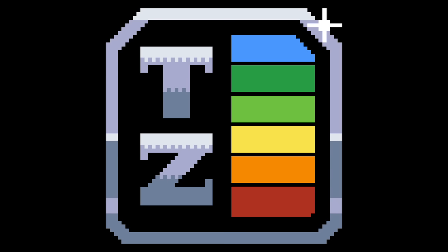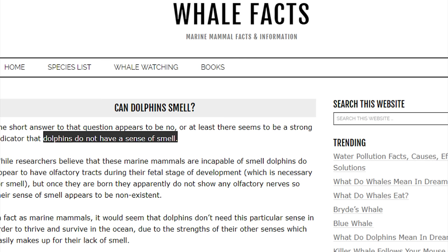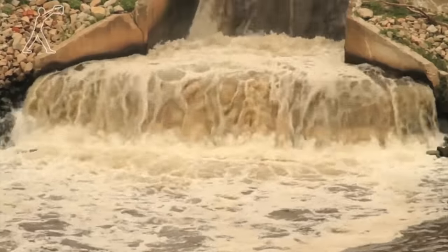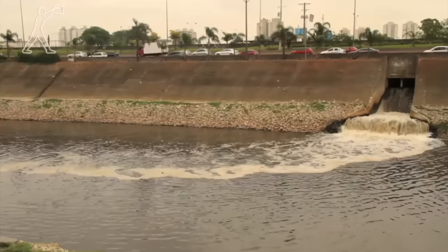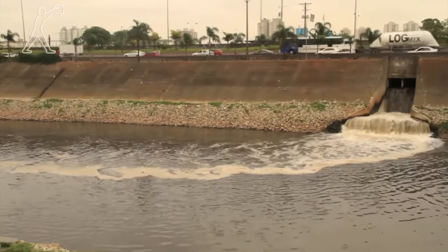But one of the cetaceans' other big weaknesses is particularly bad for the Boto. Cetaceans lack a sense of smell, and this leaves them particularly vulnerable to pollution. Pollution is a big problem in the Amazon, and without the ability to sense when the water around you is contaminated, the Boto is at a pretty high risk for being poisoned by the waste generated by human players.